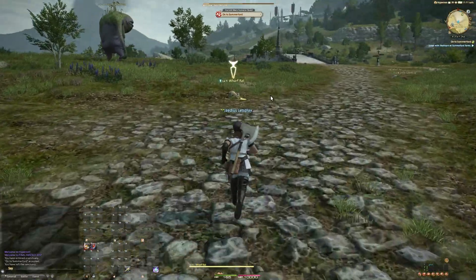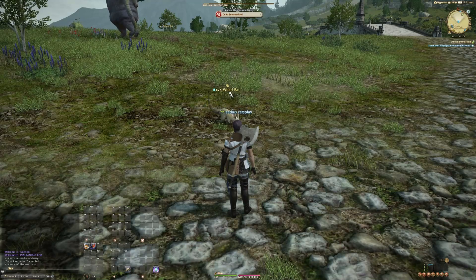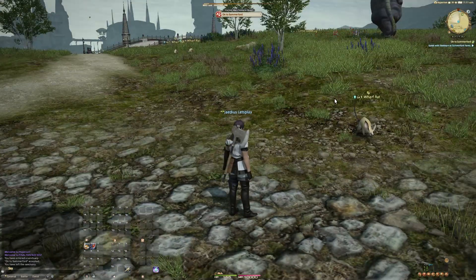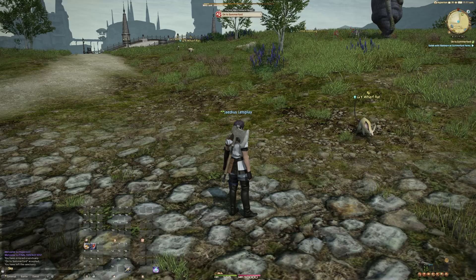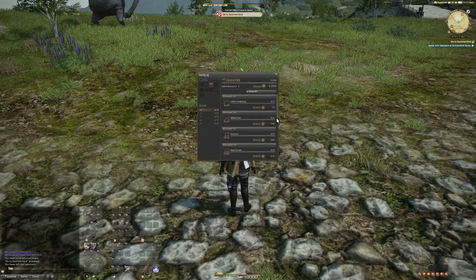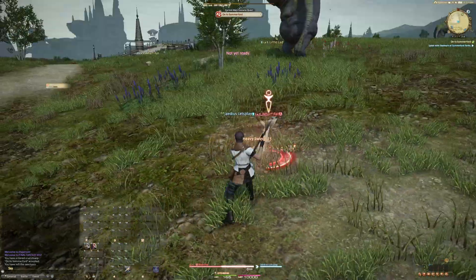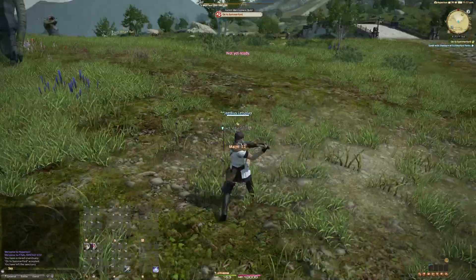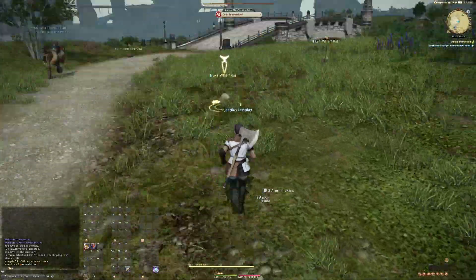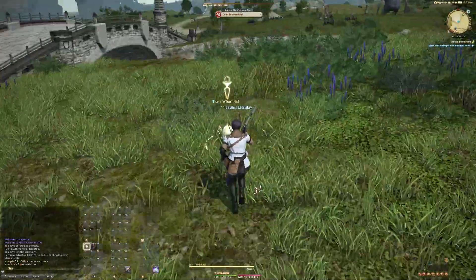If you look at this wharf rat, you'll see a little symbol right above the target's name. That means this enemy is one of the targets in your hunt log that you have not yet engaged. Wharf rat, Middle Lenosa, Zephyr Drift — we need three of them for a reward of 800 XP. There are also some little ladybugs there, so I'll just go ahead and fast forward through these couple of mobs.